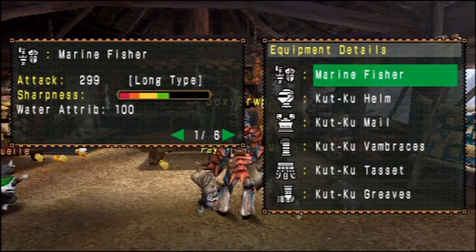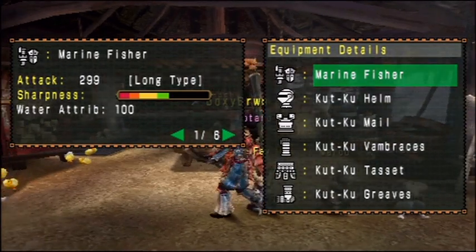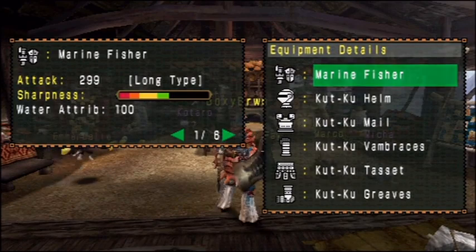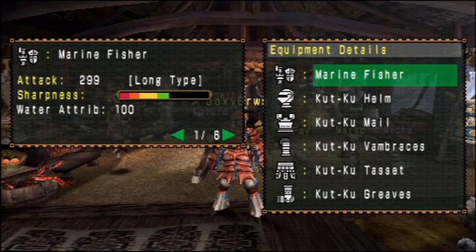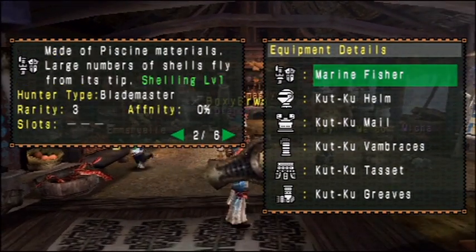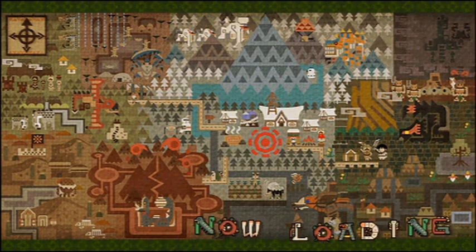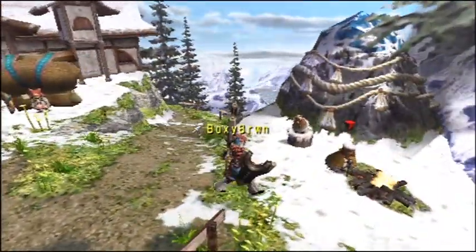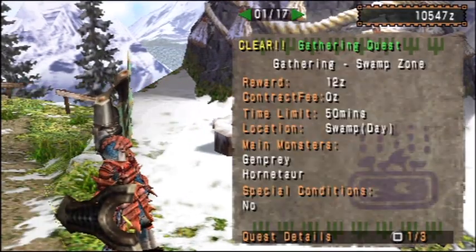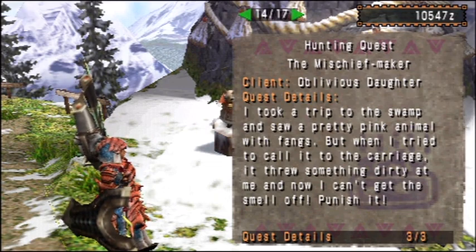It has a higher base attack, which is why I'm using it - so even if something is immune to water, I'll still be doing more damage. It also has a Long shot type, which means I shell farther with my gunlance. It means fewer shots per reload, but each shot does more damage, so in a sense it's a better deal. Its shelling level is only level 1 though, so it's debatable. Either way, I got a new gunlance and I'll use it through these hunts. The second refight is Kongalala.